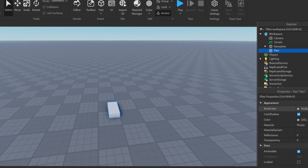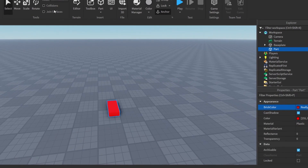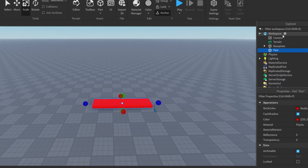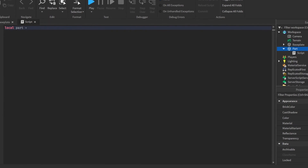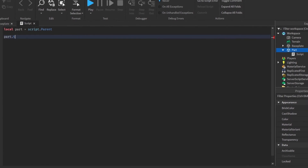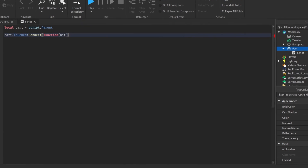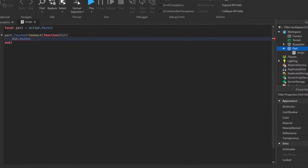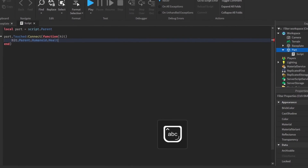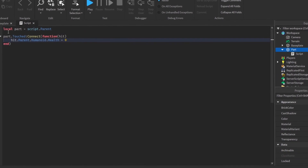The first challenge is make a kill brick. This should be pretty easy — it's probably one of the easiest things to do as a Roblox scripter, about three lines of code. So let me go ahead and make the script inside of this part. We'll call part equals script.parent, then part.touched.connect function hit, hit.parent.humanoid. That's literally all you have to do.